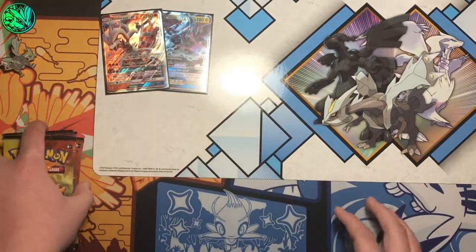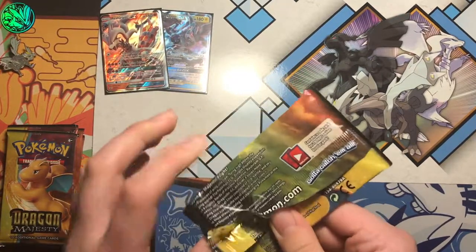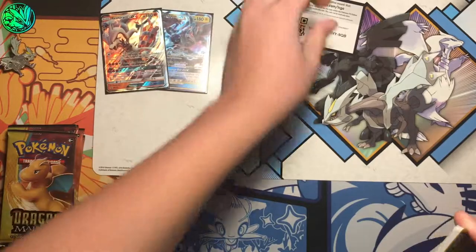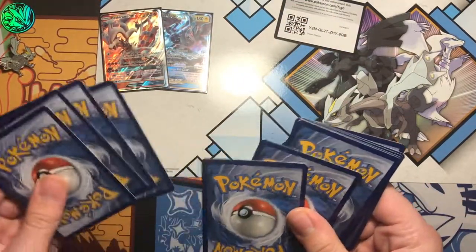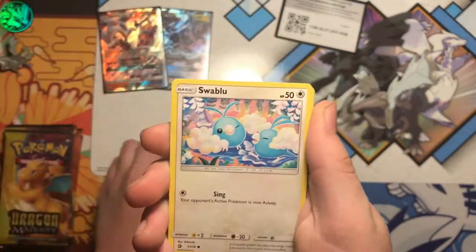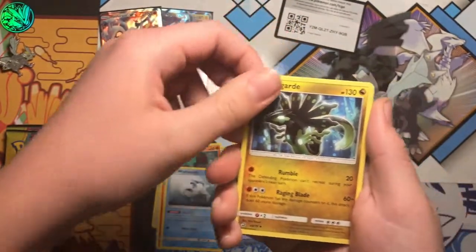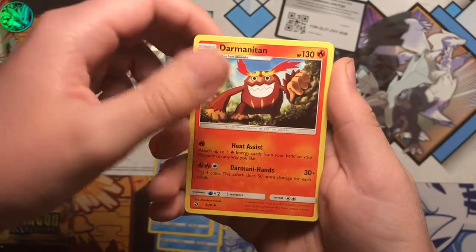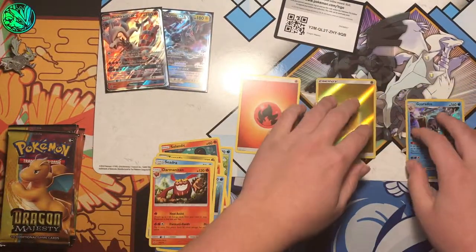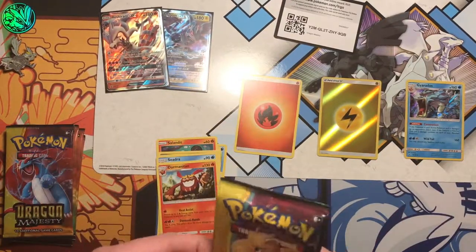Let's get started. I'm not opening them in any particular order, just throwing them together. We got Hoopa, Swablu, Charmander, Whimsicott, fire type energy, Zygarde, Cedra, Durantan, reverse energy — that's pretty cool — and a Gyarados holo. I'll sleeve them at the end; reverses go here, energies and holos, and the pulls I'll leave at the end.